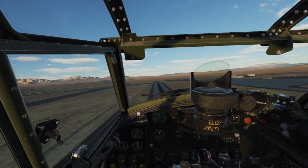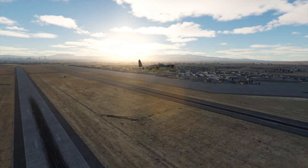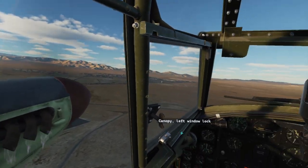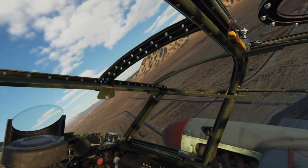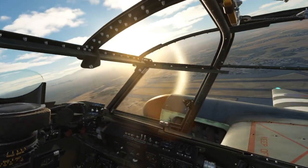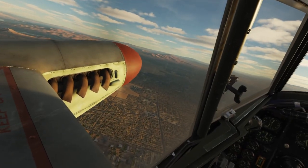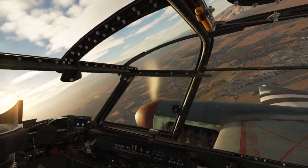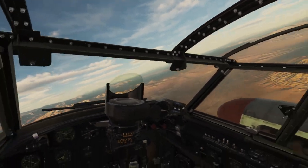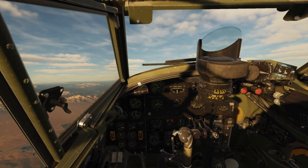We just took off from Nellis Air Force Base flying runway heading, retracting the gear. You can see the beautiful Las Vegas spread at the bottom of the screen. Now we're climbing to altitude — going to circle the airport up to about 7,000 feet without over-stressing the engines. Then I'll bring the video back to normal speed and we'll cut the throttle to begin our routine.